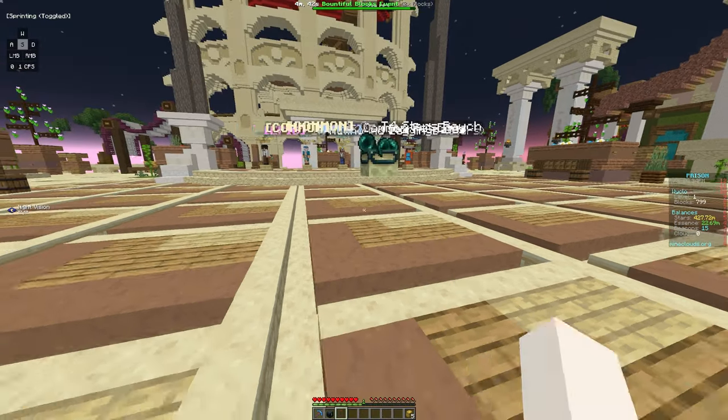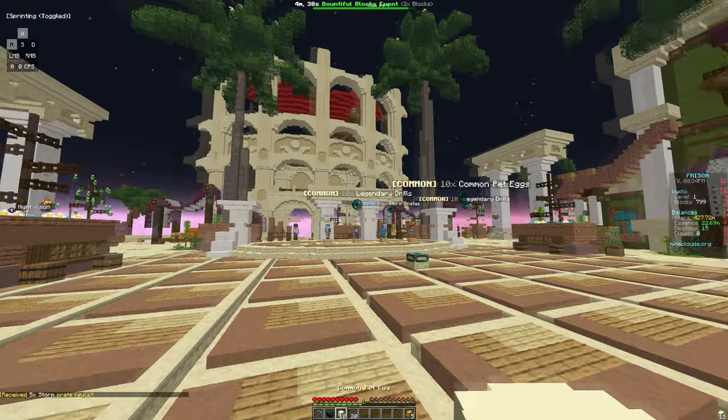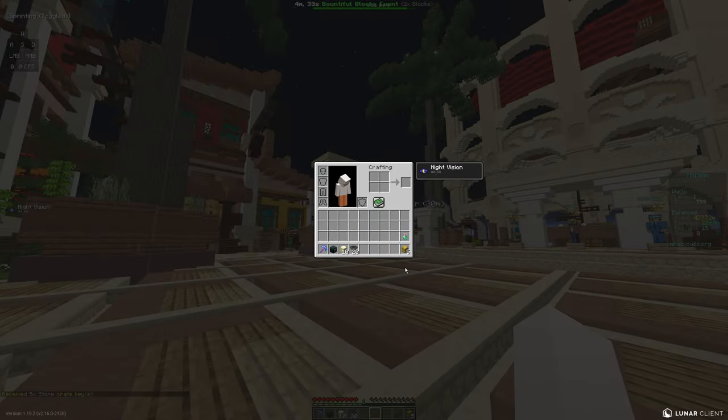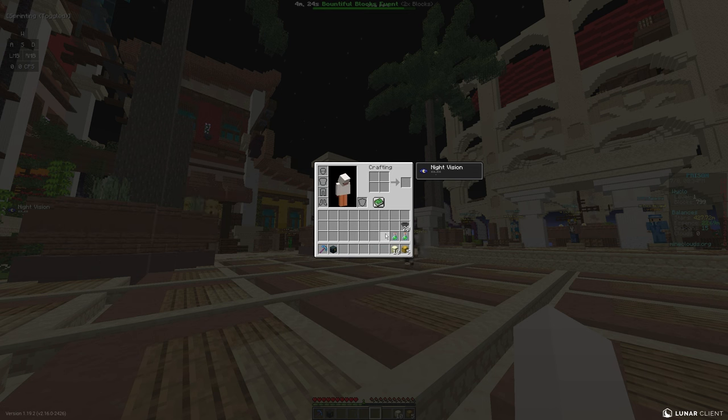Opening the next contraband — hopefully we get something good. We got more stars, 20 drills which mine out your mine a bit, and 10 common pet eggs, which is alright. We also got another essence booster. Essence is used to get the essence enchants, and there are just so many enchants.